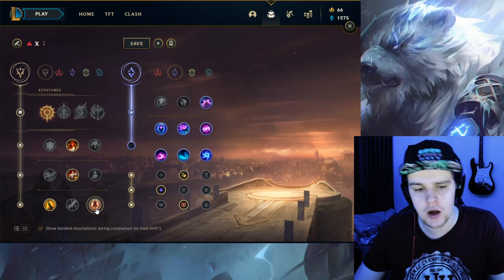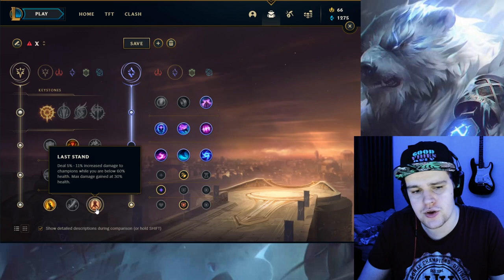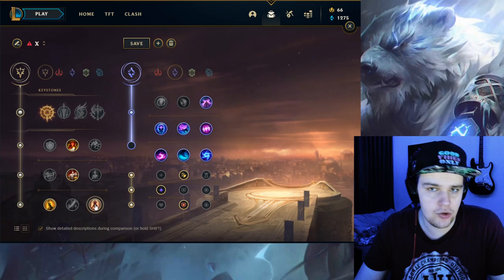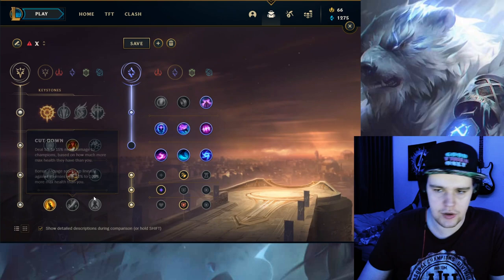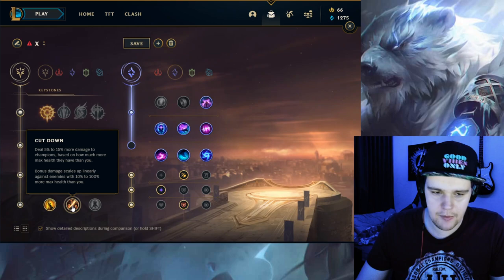For the last Precision slot, you can go either Last Stand or Coup de Grace — both work. Last Stand is more for when you're facing more duelist-based champions that will go for extended fights against you. Last Stand works really well against those because you'll get more damage in those 1v1 situations. If the enemy team is very squishy and you have the upper hand, which Volibear does quite quickly, then Coup de Grace is the better bet so you can execute people a bit easier. You do not want Cut Down simply because you're building very tanky on Volibear anyway.